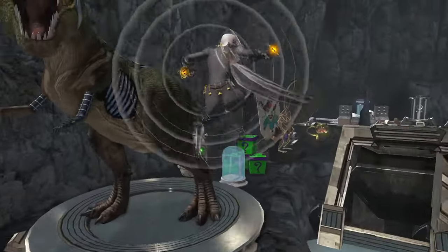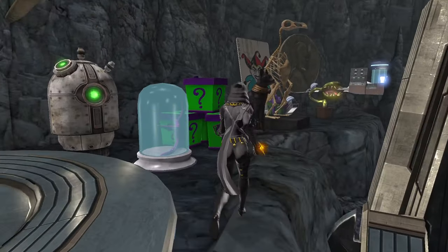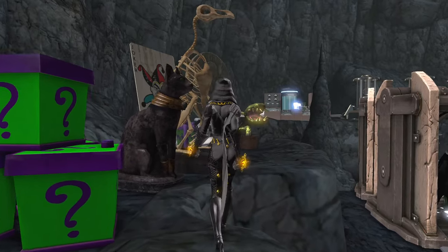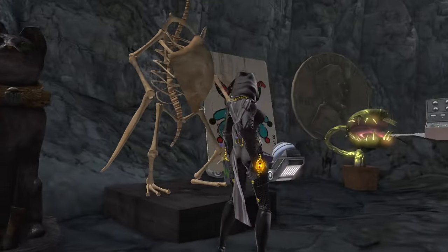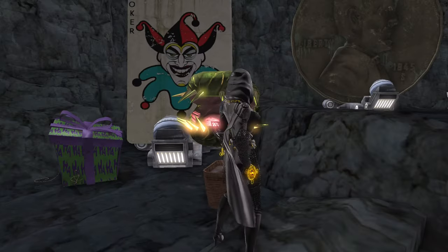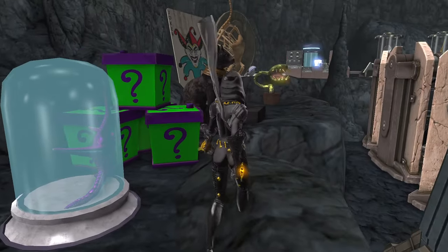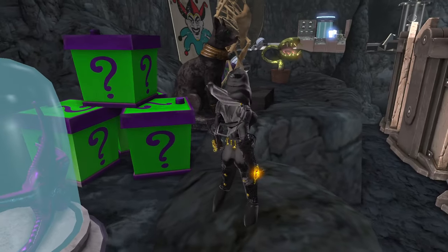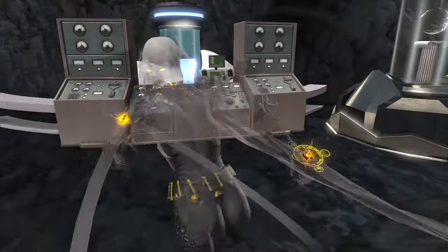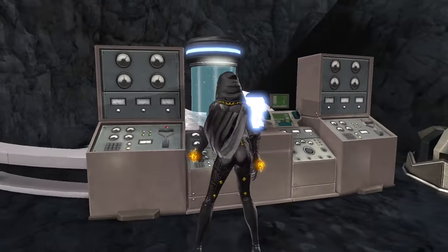And then we have the rogue gallery — of course, all kinds of different trophies from different rogues that Batman has had to battle. Catwoman, Penguin, Riddler, Joker, Poison Ivy, Two-Face, of course the Batman Who Laughs, Bane in the back there, Starro as well, and Mr. Freeze — is that Nora you have in the back of the cave? Oh my gosh!